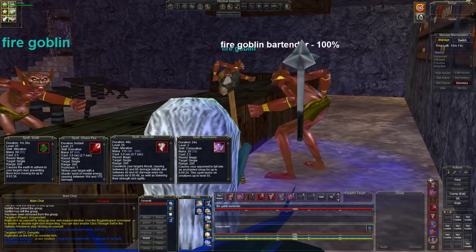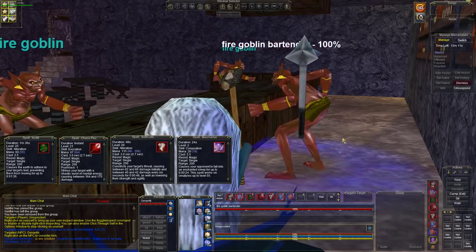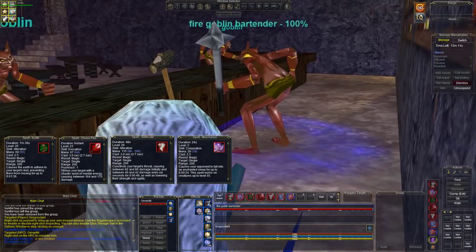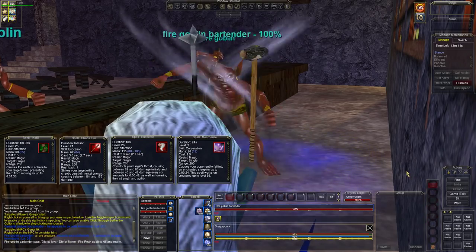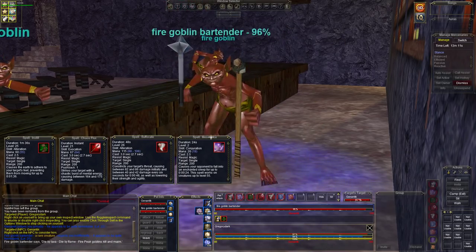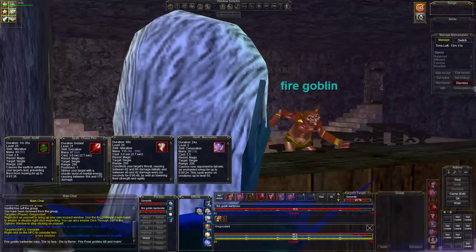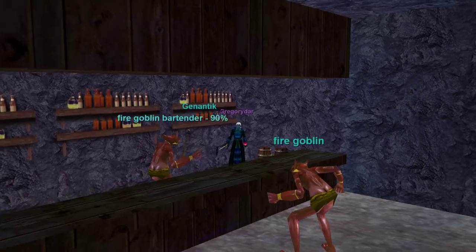So the first thing I'm gonna do is open with Tashani, then go ahead and root him, then start hitting him with the nuke. He will be able to hit me here, which is part of the problem. No matter what you do, you're in the corner and he's gonna hit you, so you just gotta go with it and fight him straight up, hope that you can nail him before he can nail you. We got the Tash on him — let's go ahead and hit him with root. Now we've rooted him and we're just fighting him in the bar.